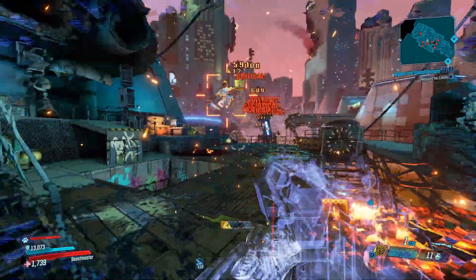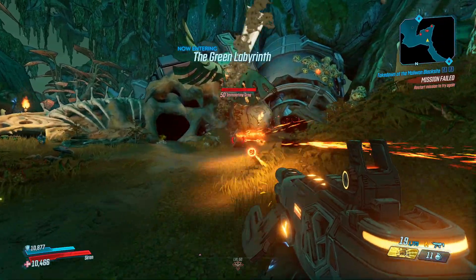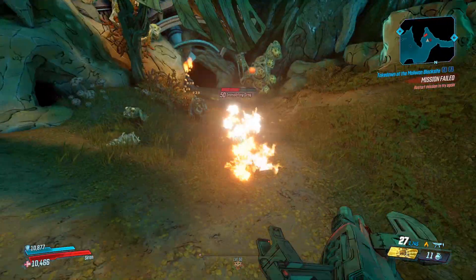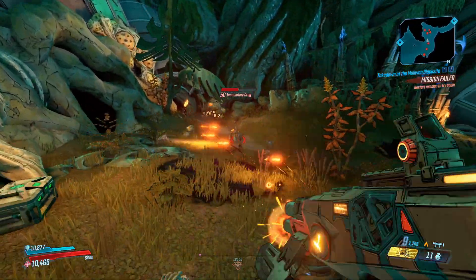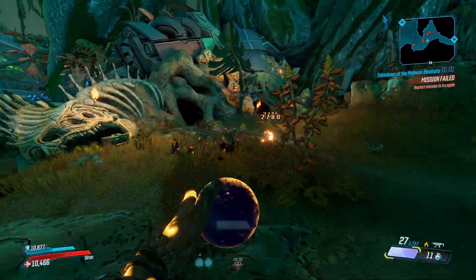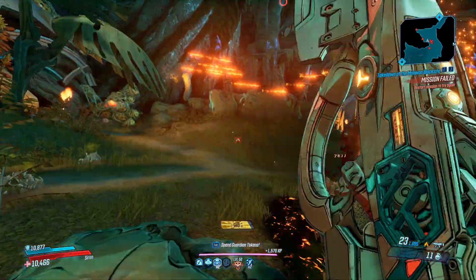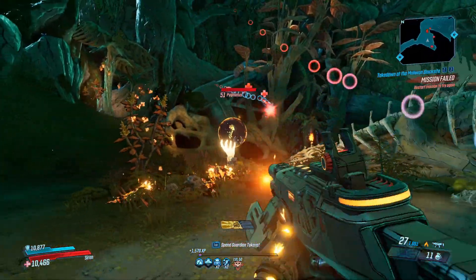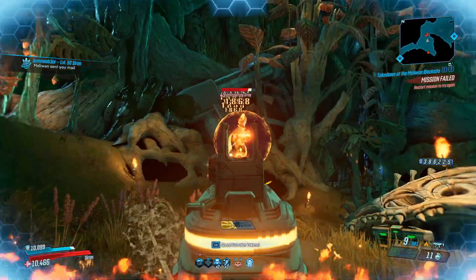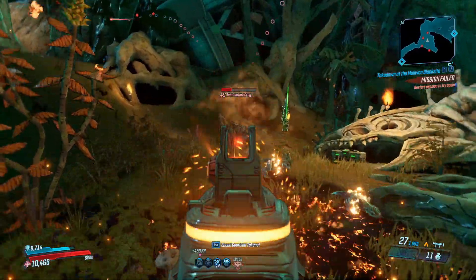Once he does spawn you'll be able to kill him and he'll have a chance to drop the Cutsman. A bit more about how this weapon shoots: it will consume two ammo per shot, which basically means with every shot you'll shoot two bullets, and over time the distance between these pellets will grow more and more. As they grow apart there'll be a sort of laser between them that is able to phase through enemies, deal damage as they pass through, and continue on behind them. Being a Maliwanner weapon it has a charge time, so bear that in mind — it will be a second or two before you actually start to fire.